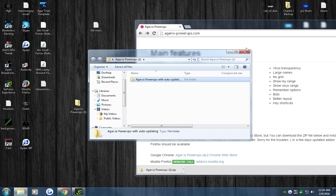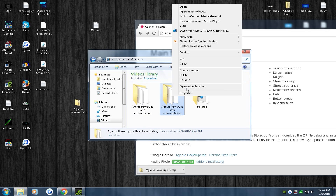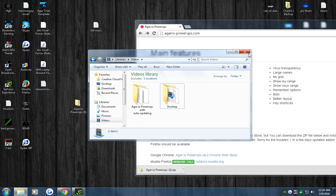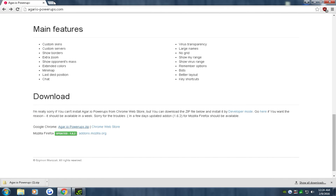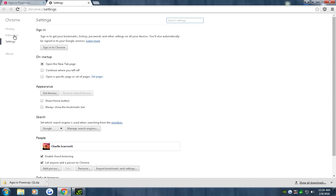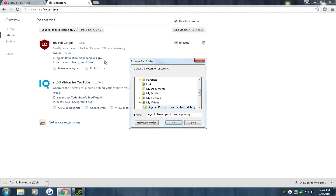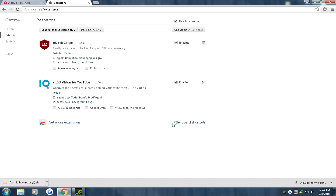Now when you look at your extensions it should be in there. Once you've dragged that file in, click the three-line menu on Google Chrome, go to Settings, then go to Extensions, and select 'Load Unpacked Extensions.' Navigate to My Videos — it should say 'Agario Power-Ups with Auto-Updating.' Click the Agario Power-Ups folder, click OK, and it should be installed right there.